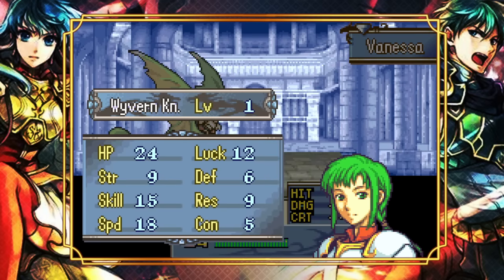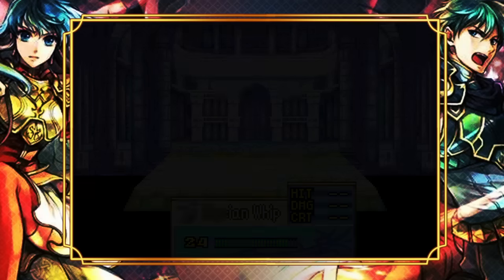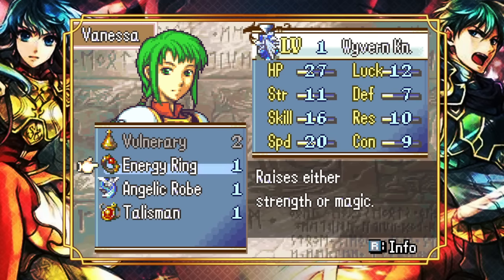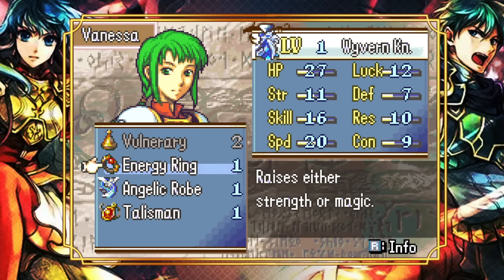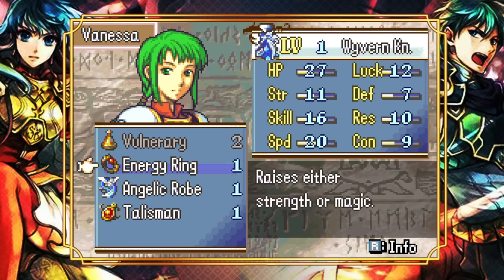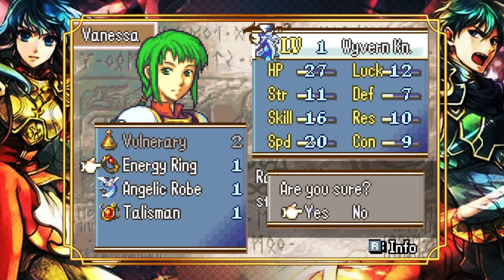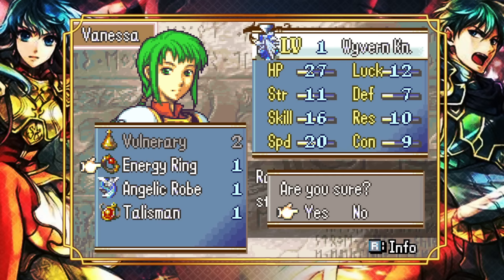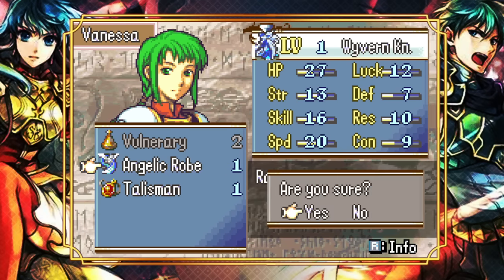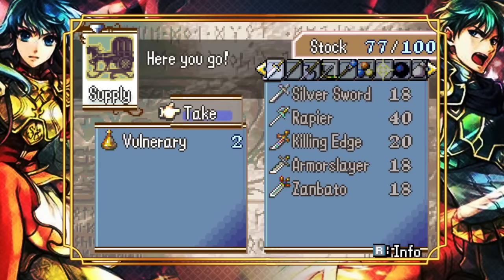Wyvern is effectively much faster than Falcon Knight, contrary to class stereotypes — the CON boost is something like plus six with a steel weapon. Even with an iron lance it's still plus four, which is pretty incredible. No Sacred Stones promotion is that good. We can also hand out other stat boosters — we need bulk and offense. Vanessa is one of the best candidates for these; if not her, it'd honestly be Seth.